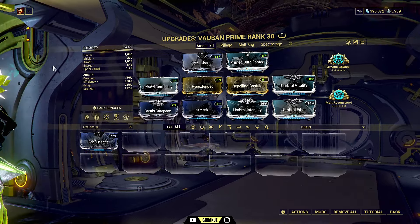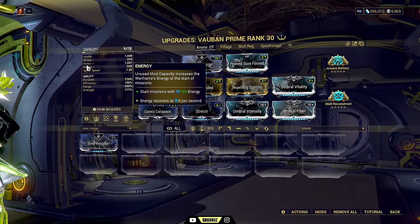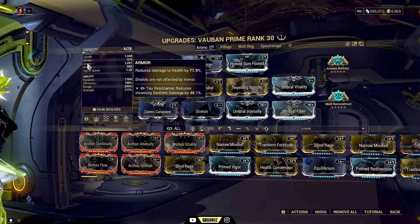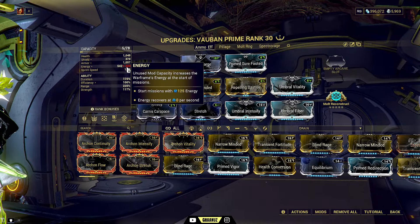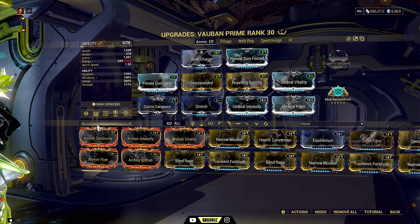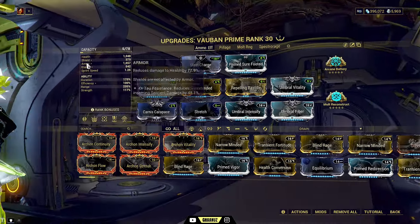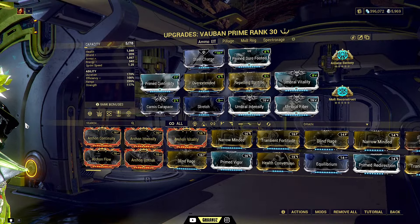Health is taken care of by three mods. I placed two armor shards because if I get an armor value of 1000, I'm able to use arcane battery. Arcane battery gives you 0.3 energy — Vauban already has 225 energy by default, and with arcane battery I get even more than prime flow. I end up with a solid 542 energy.